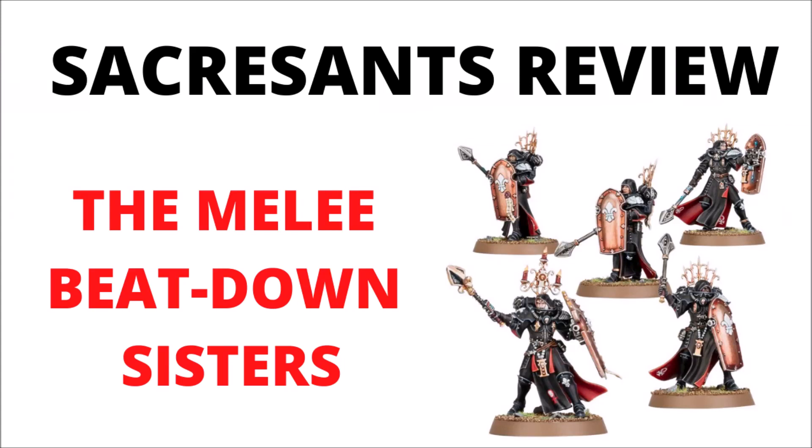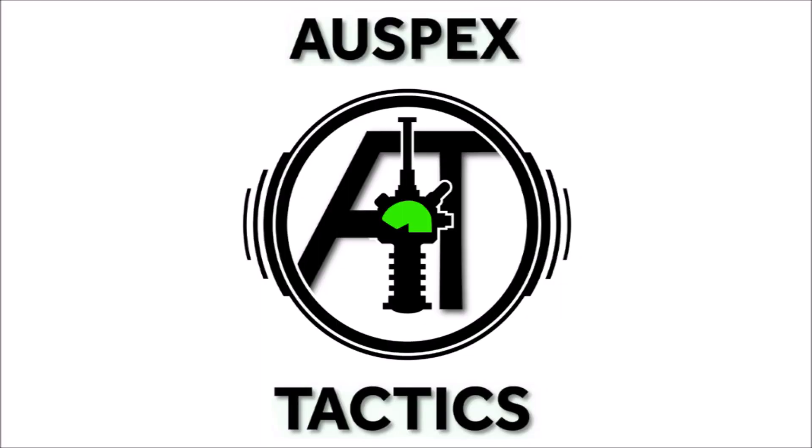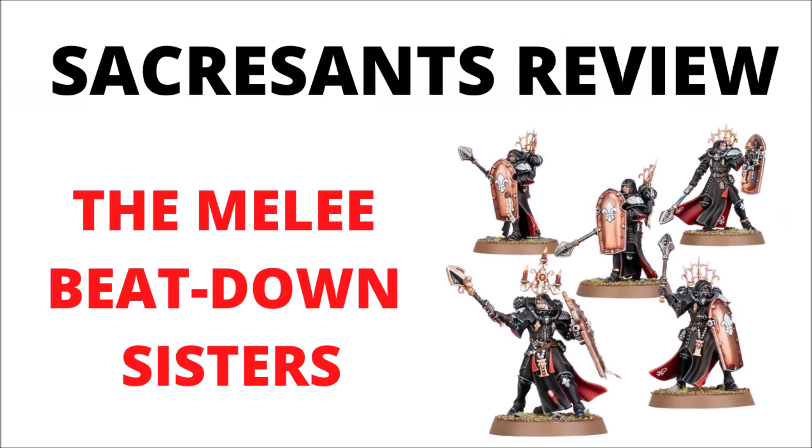Let's sanctify our spears and anoint our halberds, because today we're talking about the new Celestian Sacrosancts, which I believe are perhaps one of the strongest options in the new Sisters Codex. Hello and welcome back to Warpets Tactics, the strategy-focused 40k channel, where we've been going through the new Sisters units one by one. Today we're looking at one of the units I was most keen to talk about — the elite bodyguards of the Emperor's Faithful, the Celestian Sacrosancts. Games Workshop has perhaps done best with these; they're really lovely sculpts and fit in well with the main Sisters roster, and those halberds look incredibly cool.